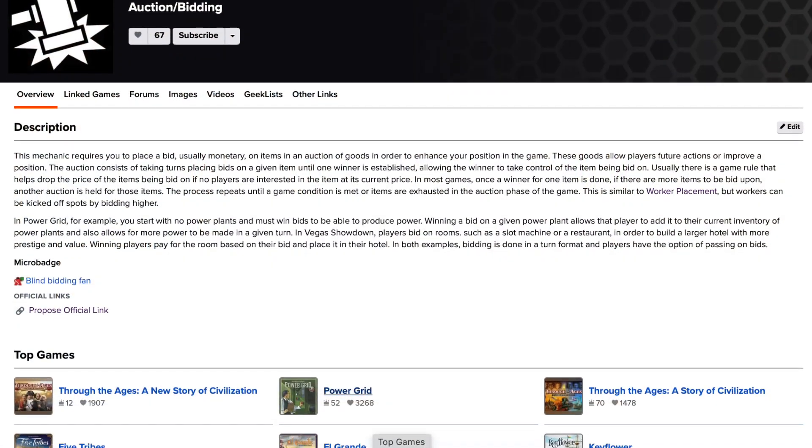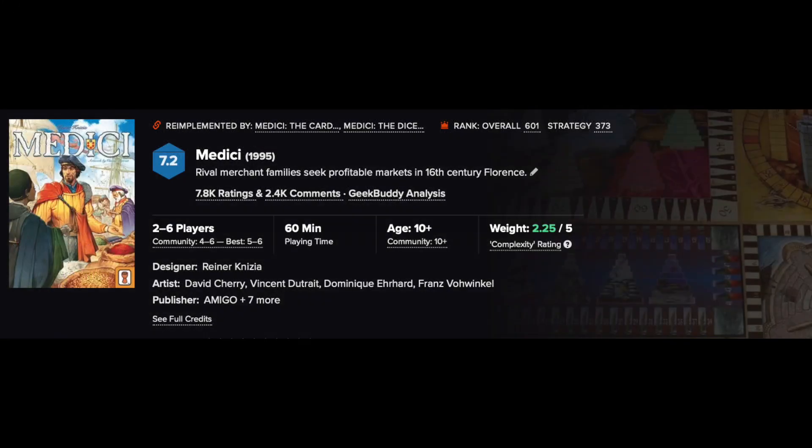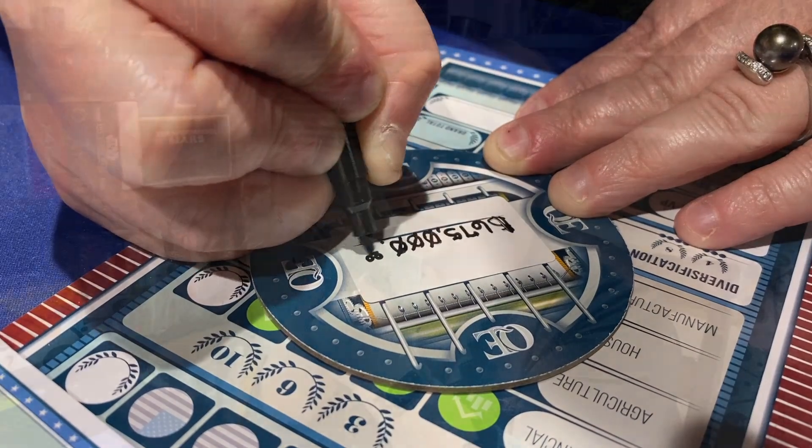A lot of ink has been spilled, or the video equivalent thereof, on auctioning and board games. This central mechanic that so many games have been based on is curious in that many of the very pillars of the genre are decades old. But QE is one of the great modern implementations of auctioning — a really good game that emphasizes at its core a minimalistic auction design with a clever and inventive implementation that stands contrary to its predecessors while squarely being an auction game.